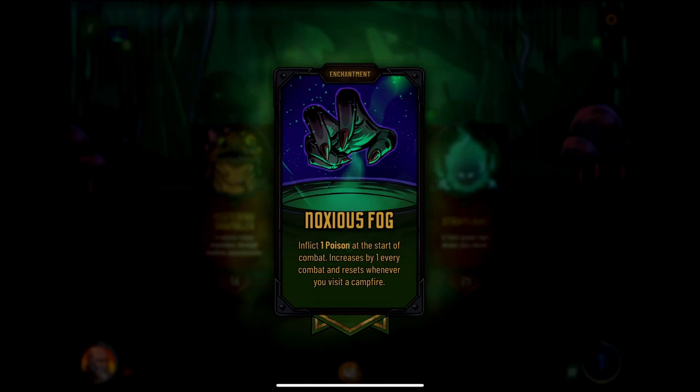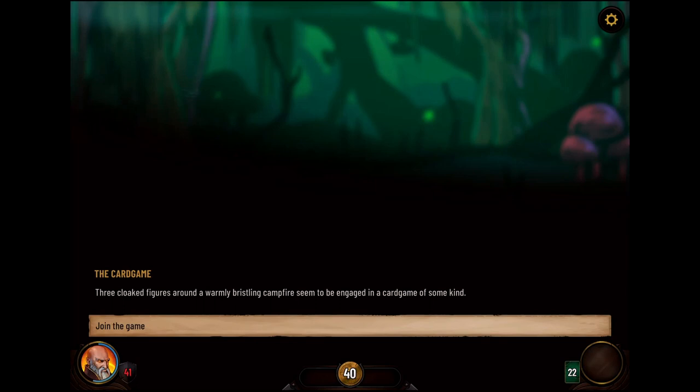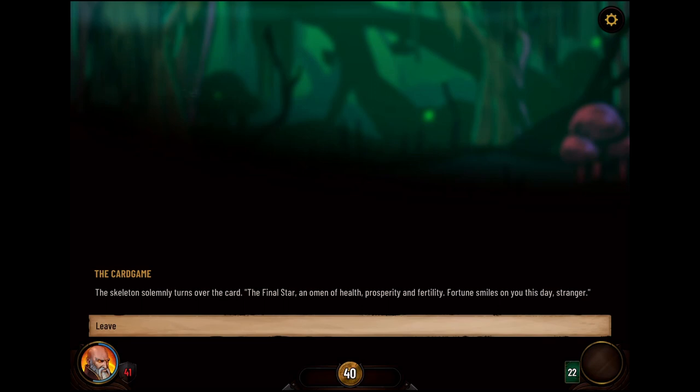Noxious fog — we're picking up more poison, that's not great. The card game: three cloaked figures around a campfire seem to be engaged in a card game. Join the game — three cards get dealt in front of you; the dealer's dark eye sockets light up as it extends a bony finger towards the cards. Pick your fate, stranger: The Final Star, The Wheel, The Hourglass. Let's do The Final Star — seems suitably dramatic. The skeleton solemnly turns over the card: The Final Star, an omen of health, prosperity, and fertility. Fortune smiles on you this day, stranger. My guess is they would have attacked me without that card.